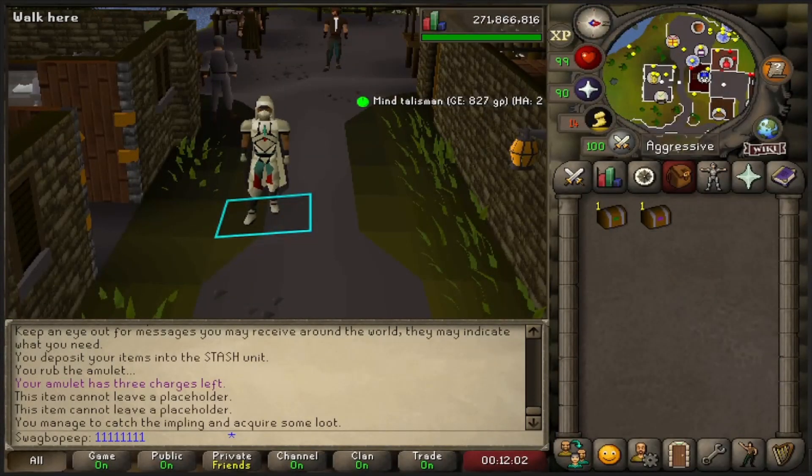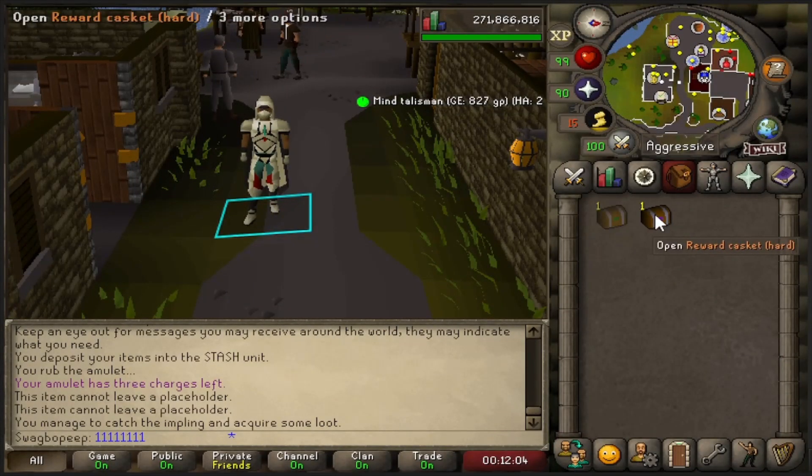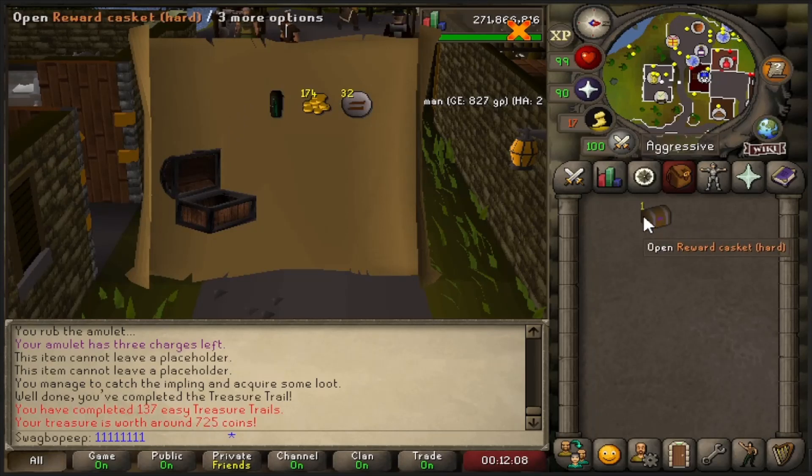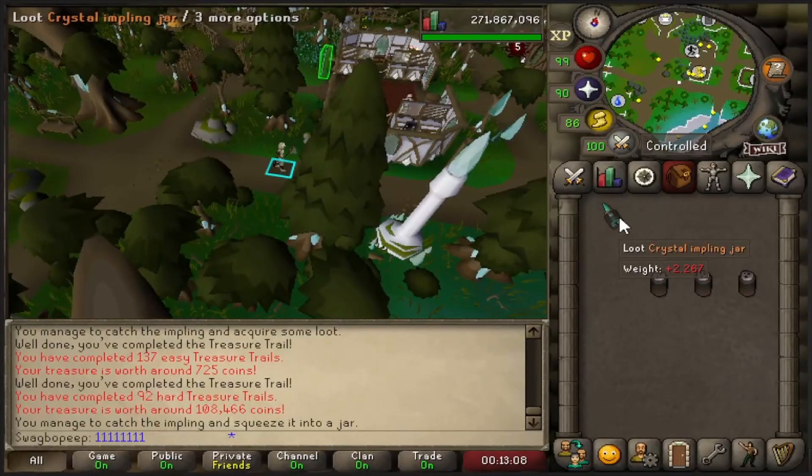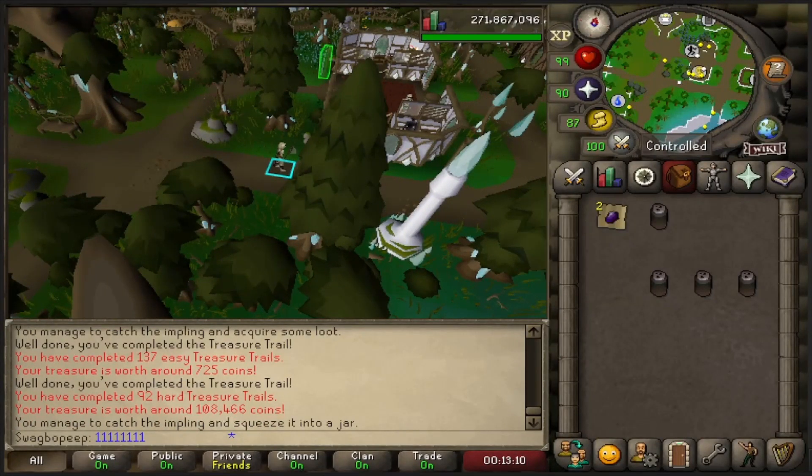A little bit random, but before we get back into agility, we got a couple of caskets here. We got an easy one and that's amazing. And then we got a hard clue. These are really bad. All my clues have been really bad so far. Just got here and just a free crystal nifling. Nothing.